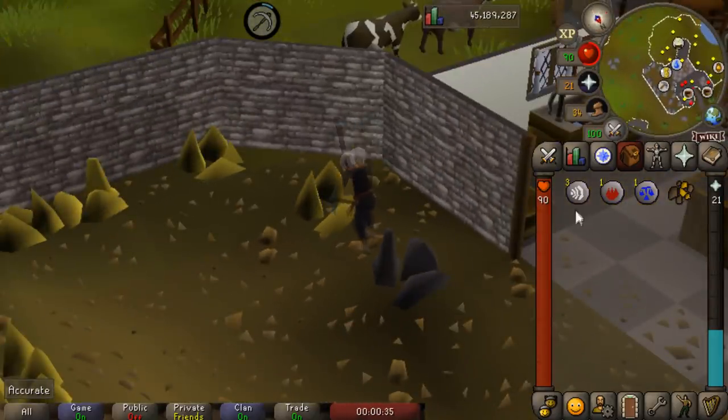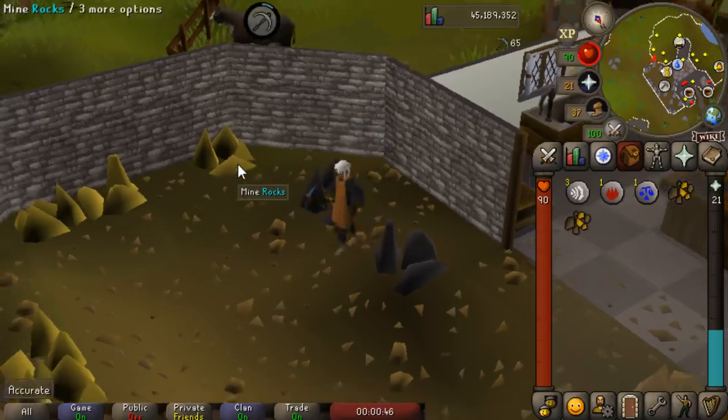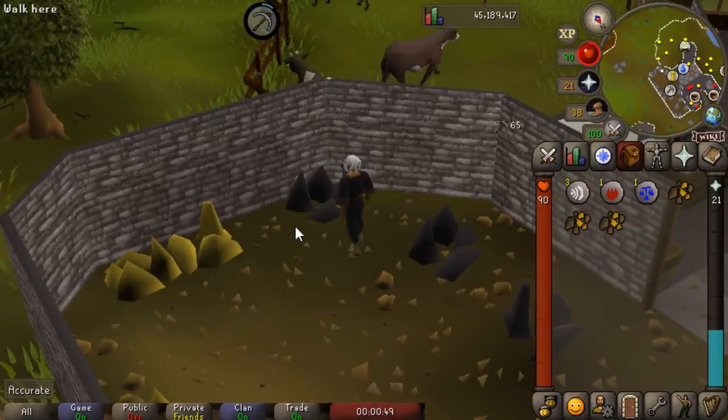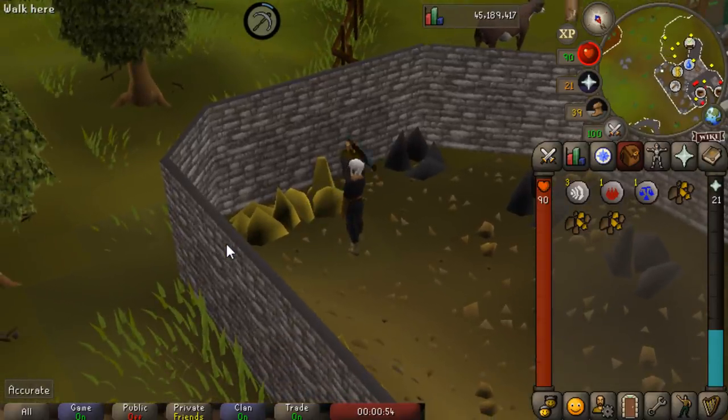The closest bank is either Falador, there's a deposit box in Port Sarim, or alternatively you could take the boat to the Corsair Cove, however I think the Port Sarim deposit box is most likely the closest. Gold ore is currently worth around 350 GP each, and you will need 40 Mining to actually mine it. If you do it in the Crafting Guild you'll also need 40 Crafting to get in there and a brown apron.